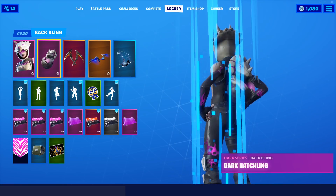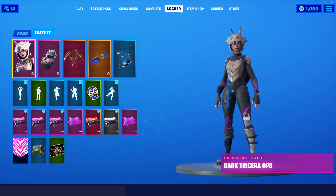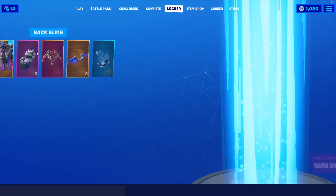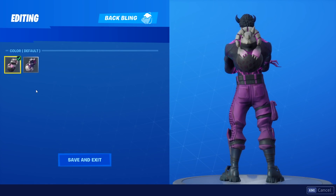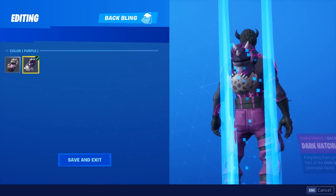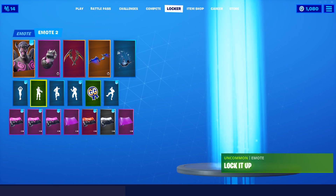Now we've got the Tricera Ops skin and the Dark Hatchling Back Bling. We have some amazing combos with these skins. If I was going to pick either the Dark Tricera Ops or the Dark Rex, I would probably go with the Dark Tricera Ops, honestly — you guys will probably see why by these combos. We're going to start off with the Fallen Love Ranger. We have two different styles for this back bling. The purple style looks a little bit better than the default style, though I think they're both definitely suitable.